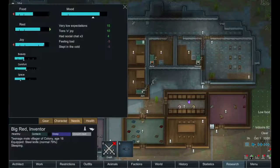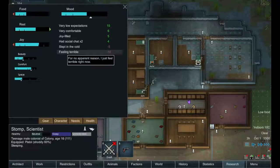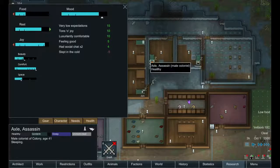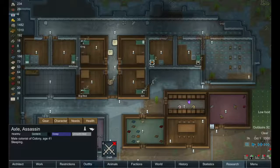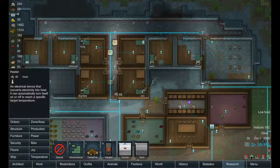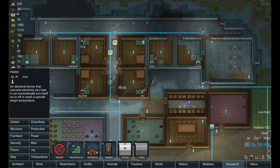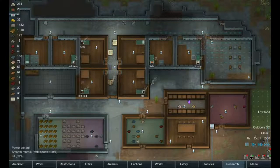Let's pause it for a second and take a look at everyone's needs. Slept in the cold, feeling bad. Slept in the cold, feeling terrible. Alright, so it looks like we've got to do something about the heat — it's only nine degrees inside. Let's build ourselves some heaters. I think we'll put a couple heaters in the hallway and crank them up, see if that does anything. We'll start off in the hallways — maybe one down here, one down there — and see if that can warm up the rooms from the hallway.